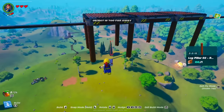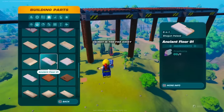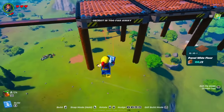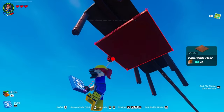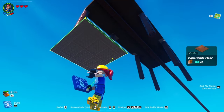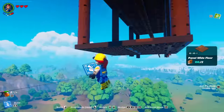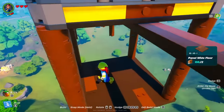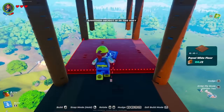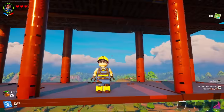Now once you guys have done that, you're then going to want to get yourself a floor. Go across to floors, scroll all the way down, and I'm going to go for a panel wide floor — again it's up to you guys, it doesn't matter. It may take a little bit of fiddling around to get the first one down, but once you put the first one down you can then easily place the other two down in line perfectly, just like I have done.